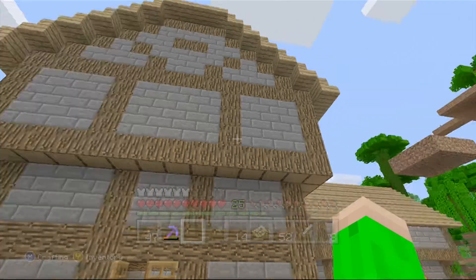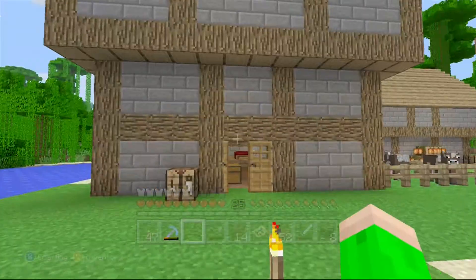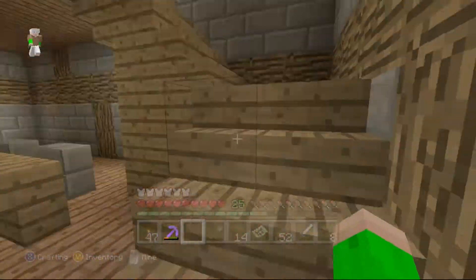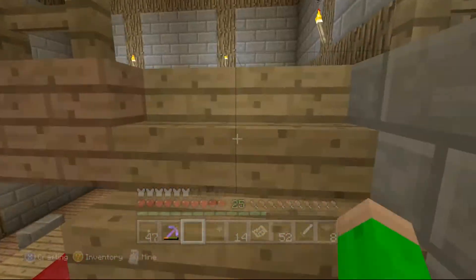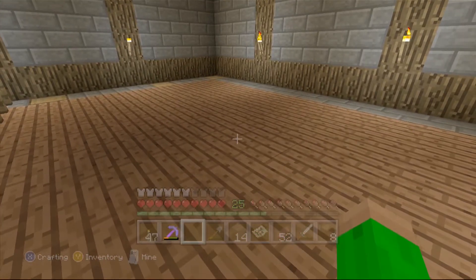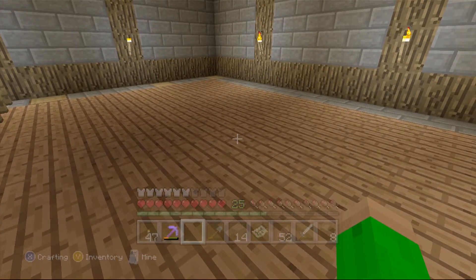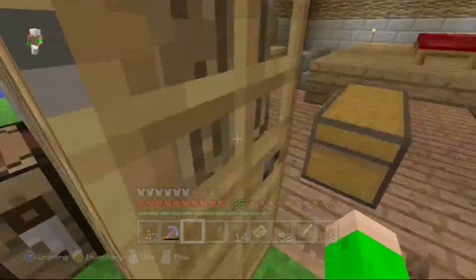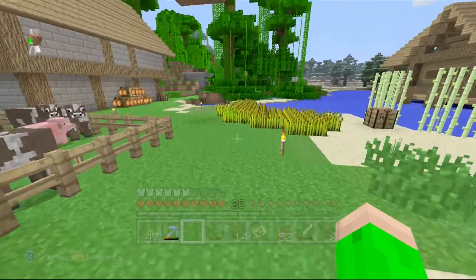I also need to do some interior decorating. I have some windows and some flower pots I'm going to eventually put on here, if I stop procrastinating. Then we'll probably do something up here — I have like an enchanting table idea or something like that. We'll be working on that sometime later.